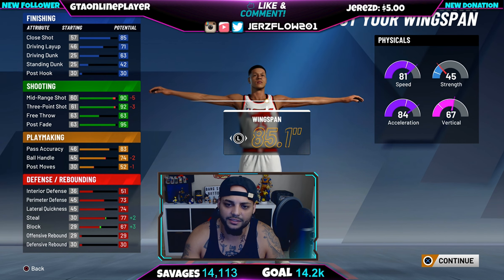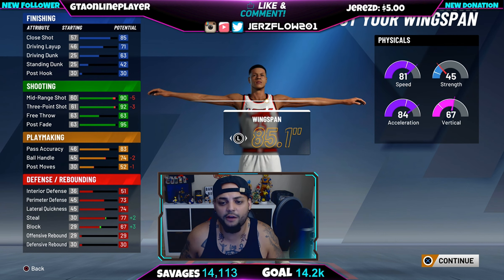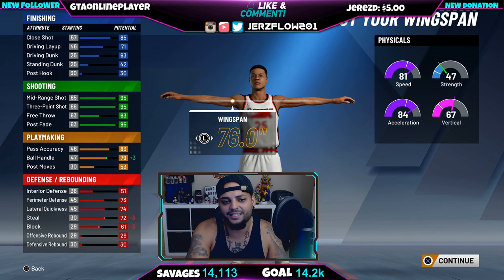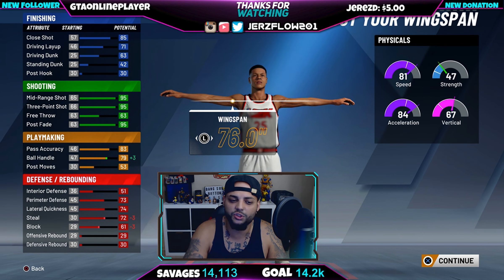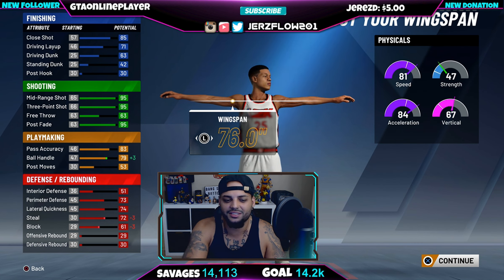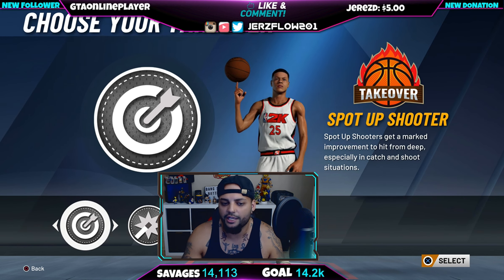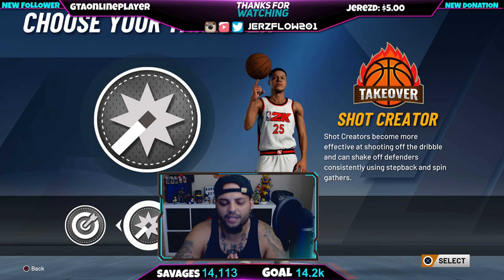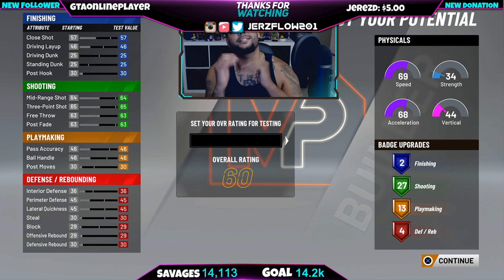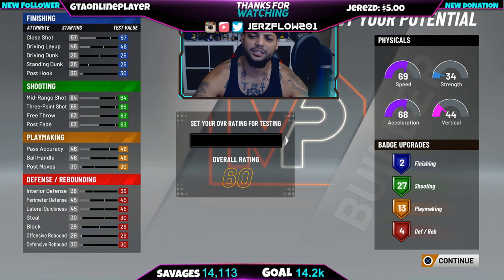A longer wingspan lets you play better defense, but you take a hit on your shot — mid-range drops from 93 to 92. With T-Rex arms like I used in 2K19, everything stays at 95 and your ball handling is 79. Going up one wingspan doesn't change much except steal. Since this is a shooter build, the game gives you the option of Spot-Up Shooter or Shot Creator as your takeover. Choose the takeover that benefits your build the most — picking the wrong one is one of the worst mistakes you can make.